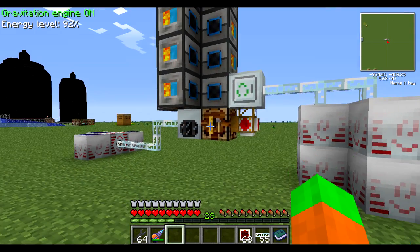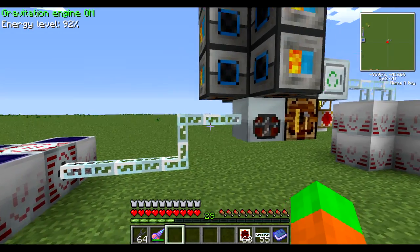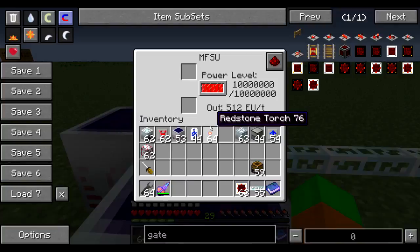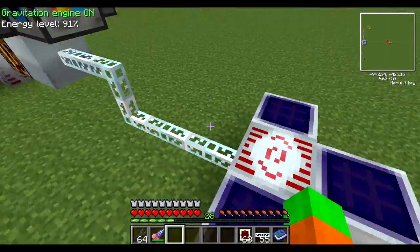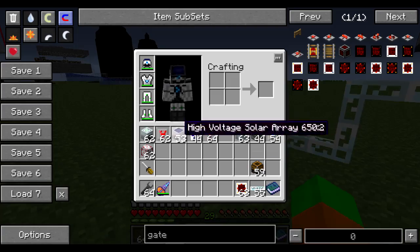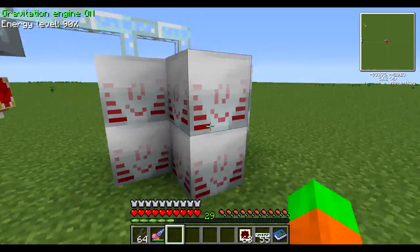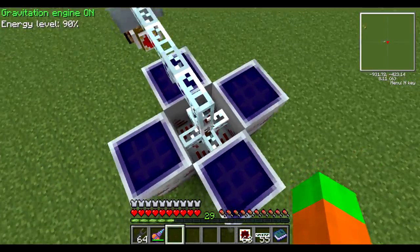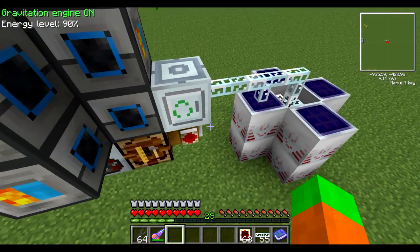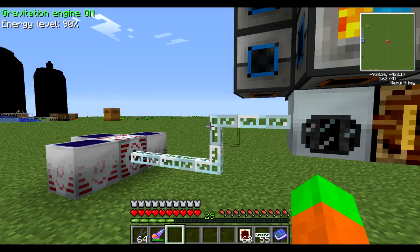There are other ways you can do it but I'm going to show you this way. First let me explain what's going on and then I'm going to show you how you can build your own. I have two power sources - very high-end ones. This is an MFSU with three high voltage solar panels, each one generating 512 EU per tick. And there is another MFSU right here with six solar panels.